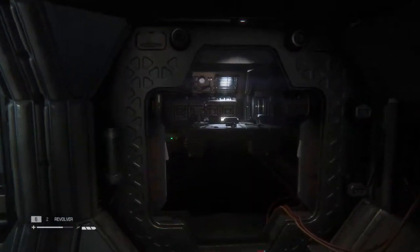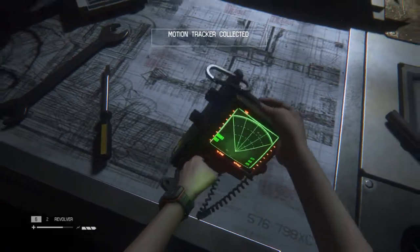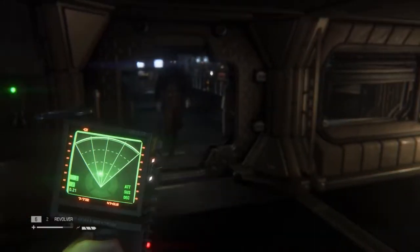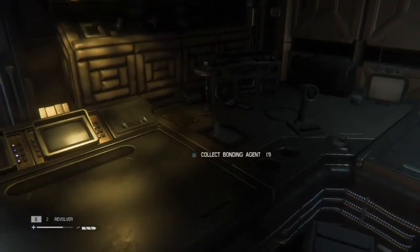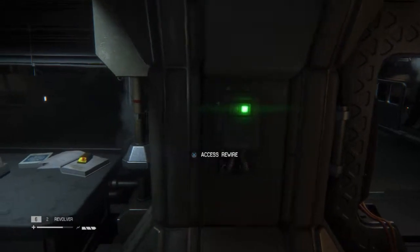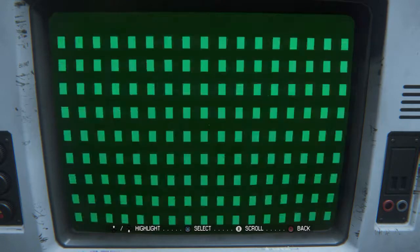You'll come to this room here where you pick up your motion tracker — a very important item. Once you get your motion tracker, you can search around the room for some items. Ultimately you'll want to use the computer here in this room — that one right there. Use this computer and go down to Utility and open the door.